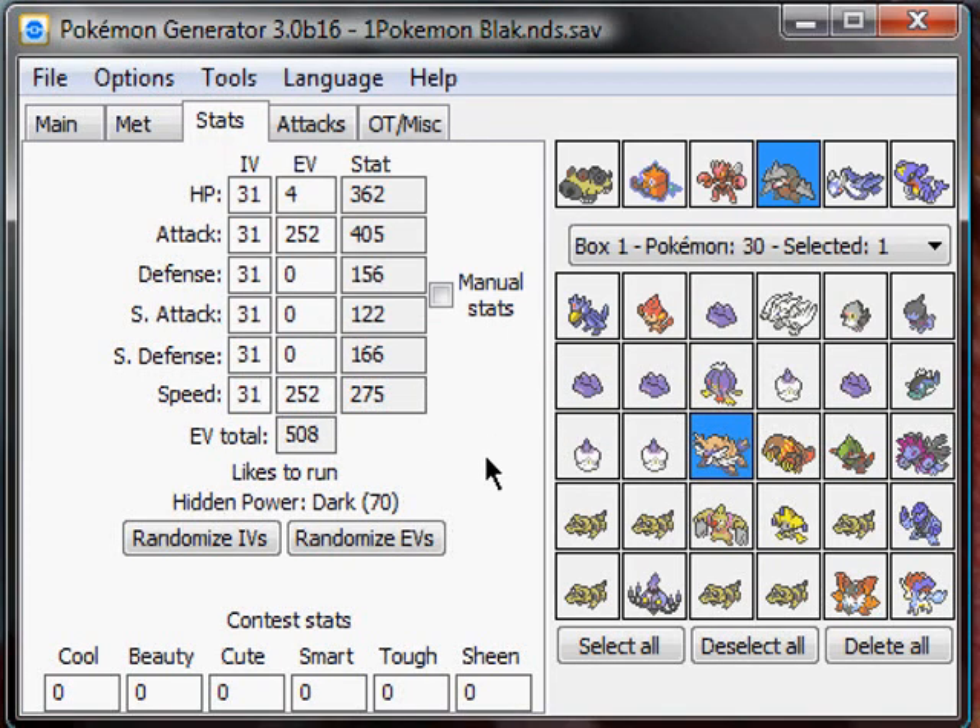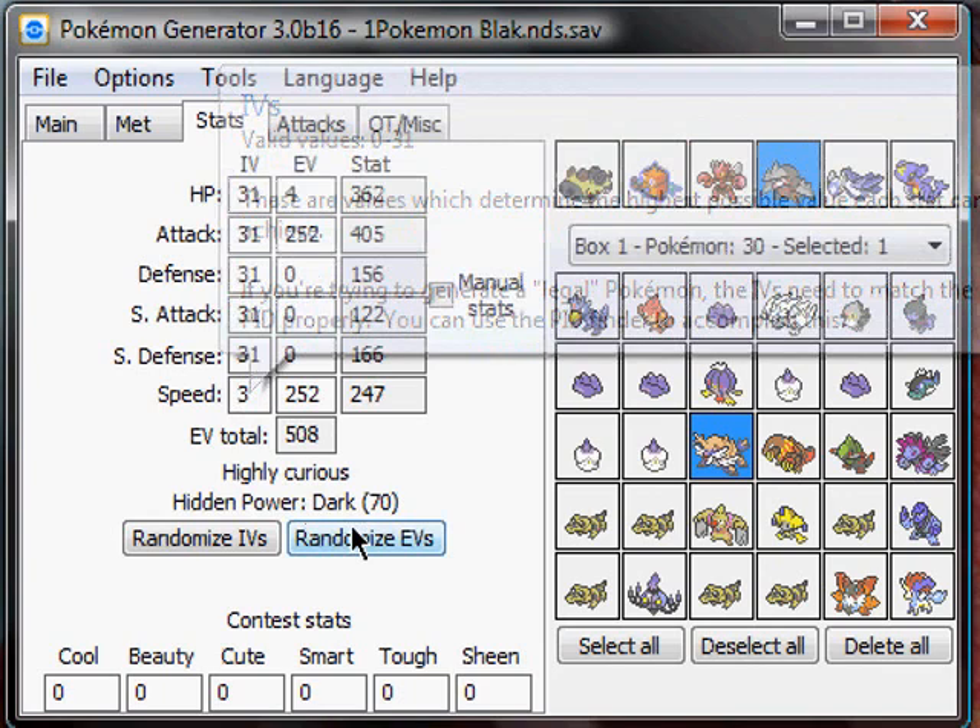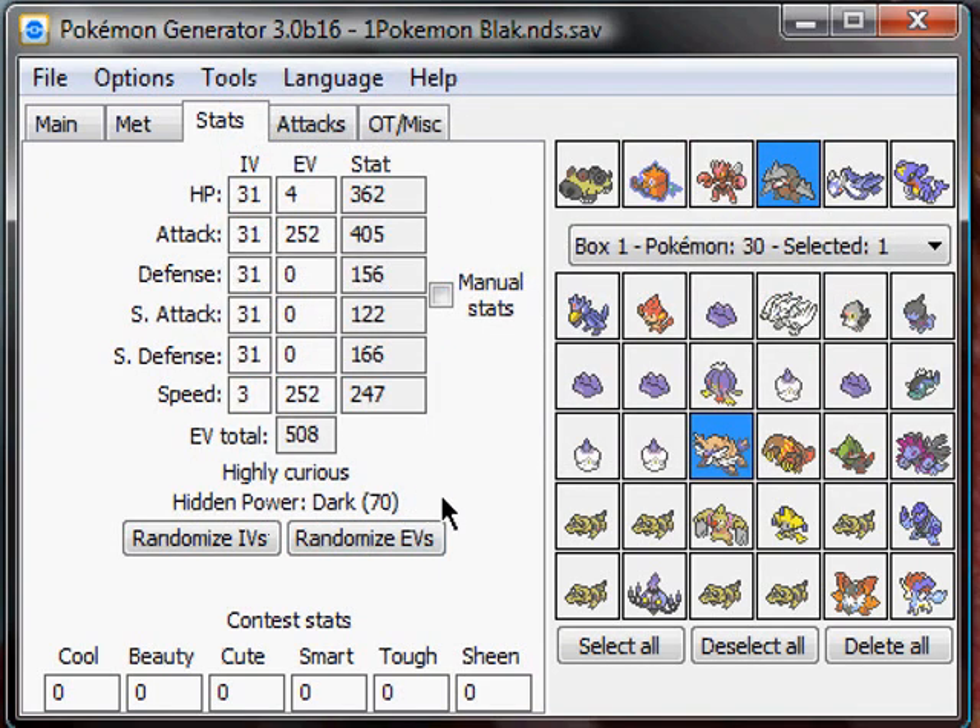This is far superior to PokeCheck because PokeCheck is for bitches. This is a favorite feature of mine — it tells you the Hidden Power type right here. I just changed an IV from 31 to 3 and it's still Hidden Power Dark. But if I put a 0 to make it 30, it's now Hidden Power Ice. That's really useful when you're trying to figure out hidden powers so you don't have to search all over the place.